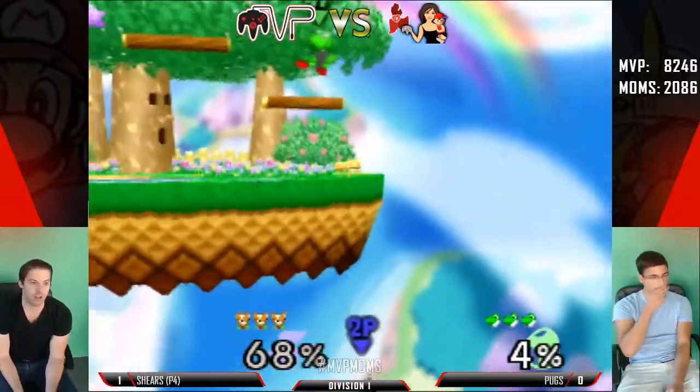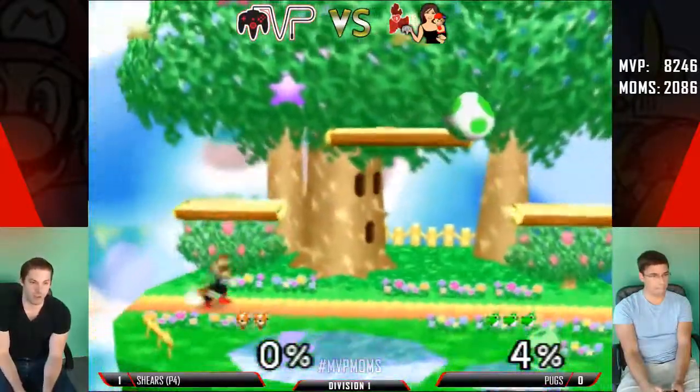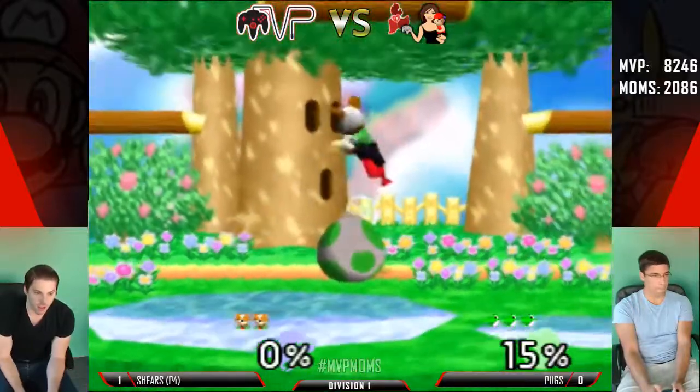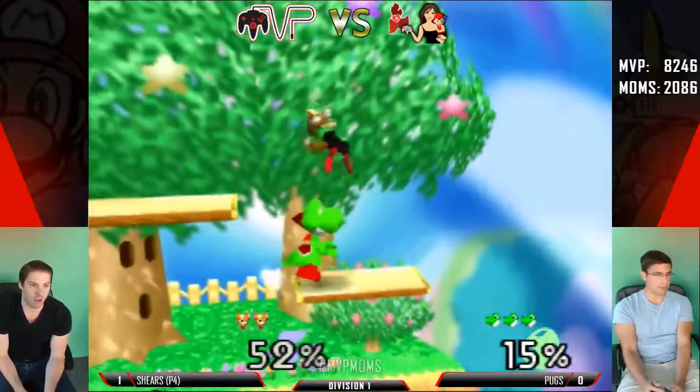There's the Wizrobe, speaking of Wizrobe. The delayed up smash catches the jump — there's nothing they can really do. Fox has to rely on these drills. Good up smash out of shield to get out of that pressure. Up tilt — here's a combo.